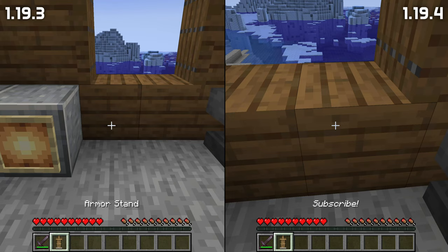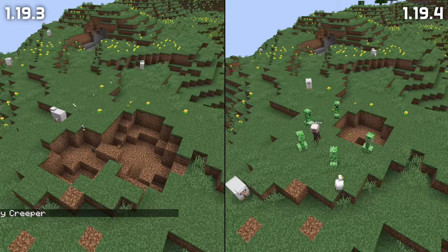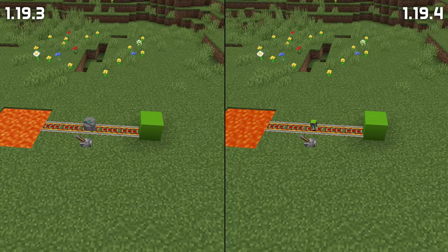Armor stands with custom names will now keep those names when placed in the world and then broken again. Some notable gameplay bug fixes: fire charges are now consumed when used to ignite creepers in survival or adventure mode. Blast protection now protects against explosion knockback. And a bug with hopper minecarts failing to pick up items out of piles of mixed things has also been fixed.